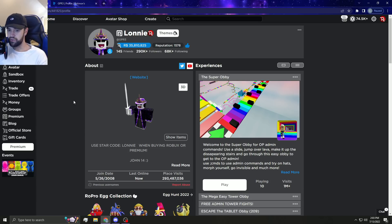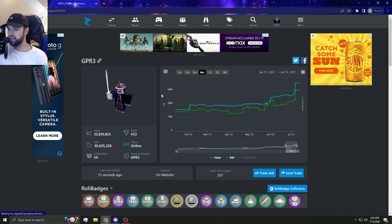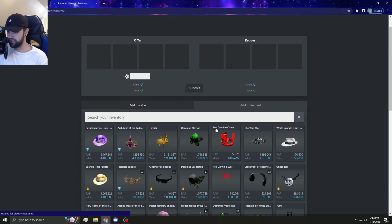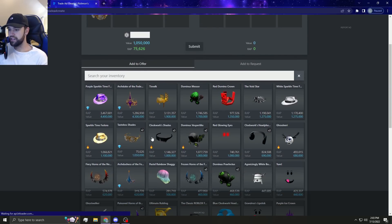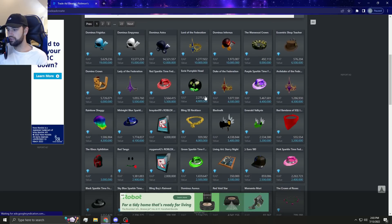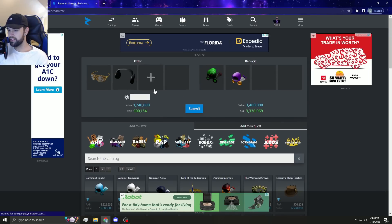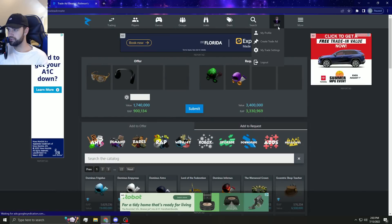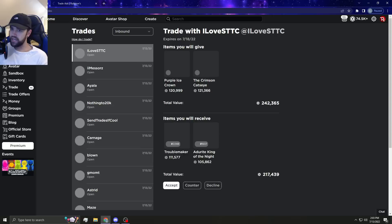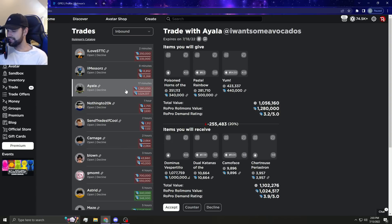Welcome back to the channel. We're going to do some trades today. First we have to create a trade ad and go through our items to see which ones have trade ads. I would love to upgrade into a rex or a messer but I don't know what people want to offer. I'd like to upgrade TLS without overpaying too much because TLS is pretty op on its own and super rare, so I'm being cautious.